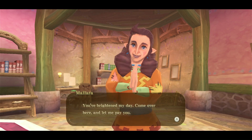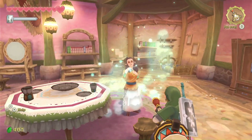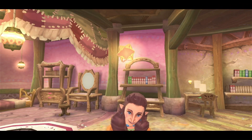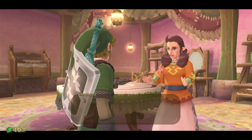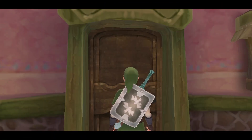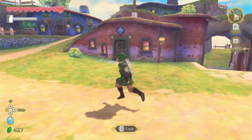There's no more dust in my home, thank you Link — you've brightened my day! We get ourselves five gratitude crystals, which brings us to 25. All we need is just five more to get ourselves another gratitude crystal upgrade. She literally says don't tell Pippet, because he'll get really pissed off about it — basically, don't tell him.